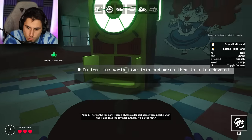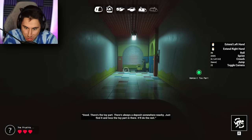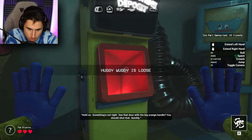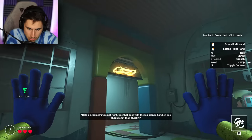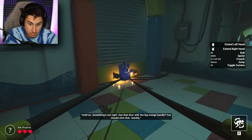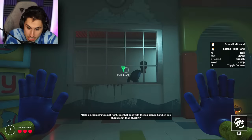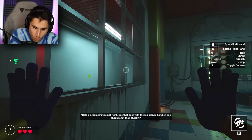All of that was just for one toy part? Yo, this intro is really good — they basically made Poppy Playtime Chapter Three. I am absolutely loving this. Something's not right. See that door with the big orange handle? You should shut that. Quickly. I did it. I deserve an award. Is that going to be Boxy Boo? Oh, it's Huggy! So I assume if I didn't shut that door, I would have been eaten like a Thanksgiving turkey?